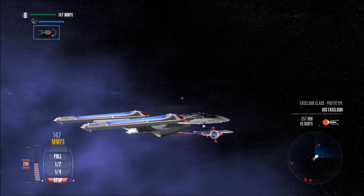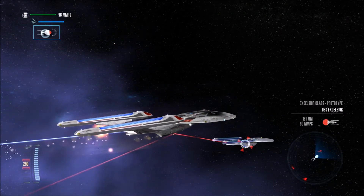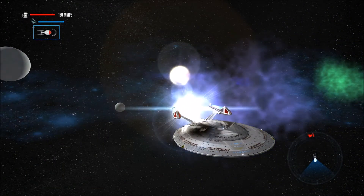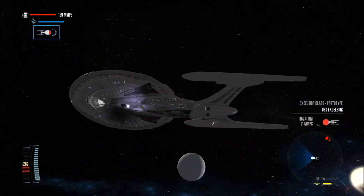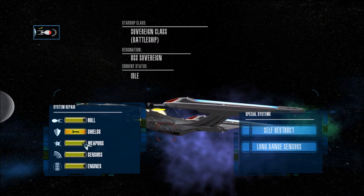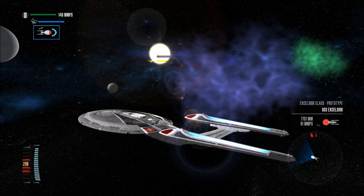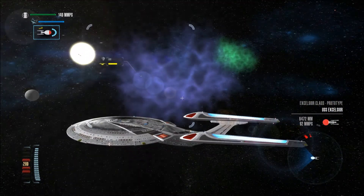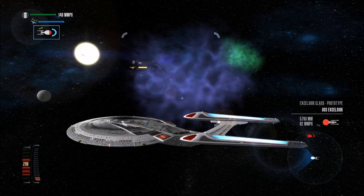I would love to get a quantum torpedo to shoot. We have no shields - warp away. Their damage control systems are offline, weapons lock. Let's just wait a second - incoming torpedo. Everything is fine. Shields and weapons, that is what we need. We still have incoming torpedoes - just take your time. Shields are back.